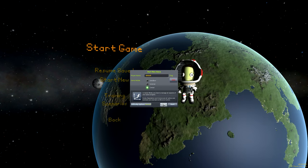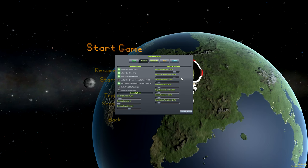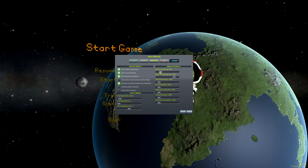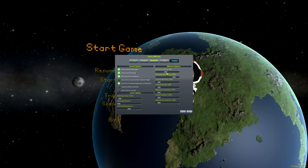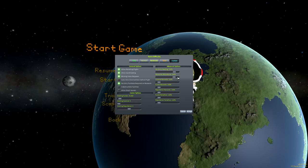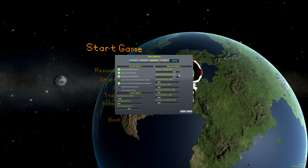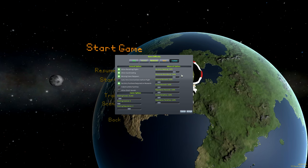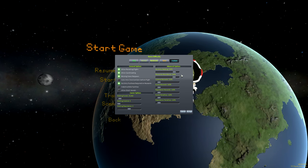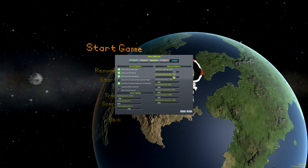If we go to start a new career, under difficulty options, we now have Reentry Heating and Resource Abundance. Reentry Heating can be turned completely off if desired, or turned up to 120% for extra challenge. Resource Abundance controls the abundance of the ore resource, which is mineable on various celestial bodies. Interestingly, it also controls the abundance of any mods that hook into the stock resource system, such as Roverdude's Carbonite mod, which now uses the stock resource system.